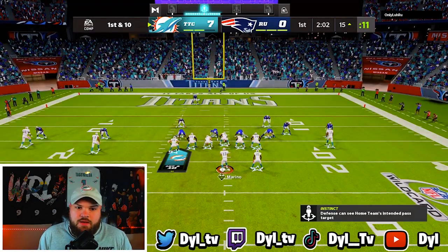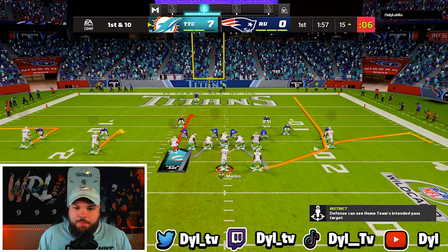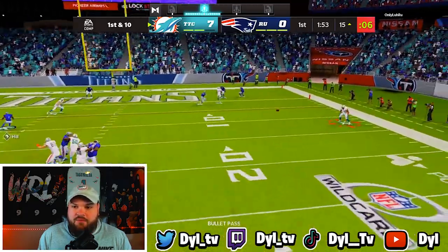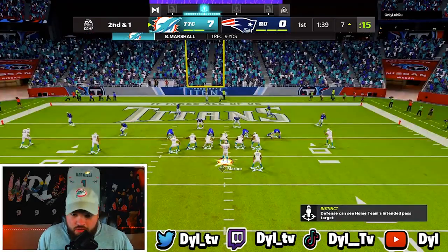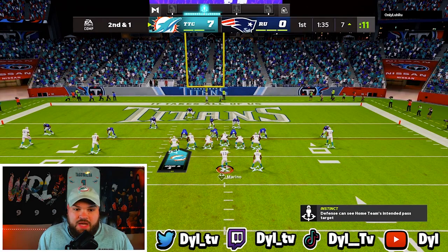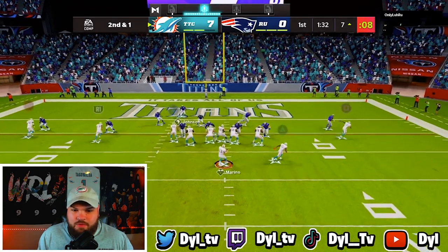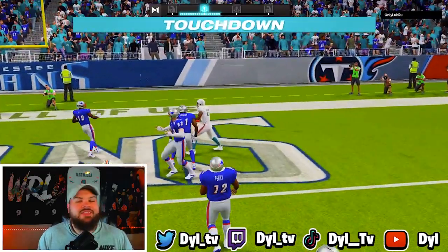I noticed Travis Kelce getting crazy shed so we're gonna send a little double team block on him. Right here we have the flat with Brandon Marshall - good catch. I'm doing the exact same thing because this dude has no defense for the Y option wheel, which a lot of people don't. Right there Reggie Bush - that's just too easy man, too easy.